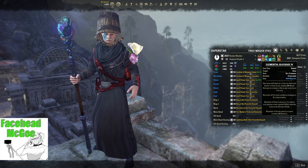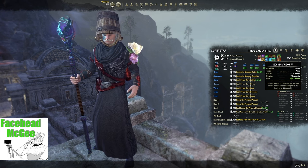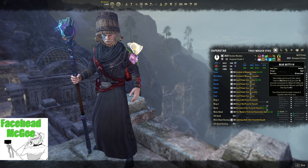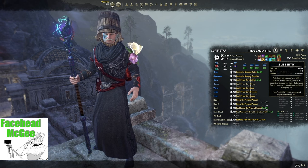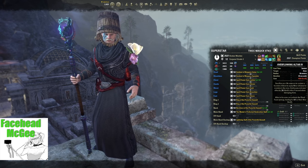For the Backbar Destruction Staff, put on Elemental Blockade (the longer duration morph), Echoing Vigor from the Assault Skill Line, Blue Betty for extra Magicka sustain as you're just starting out. Later you can drop this skill for something else like Fetra Infection — treat this as a flex spot. Also add Expansive Frost Cloak and Overflowing Altar from the Undaunted Skill Line.